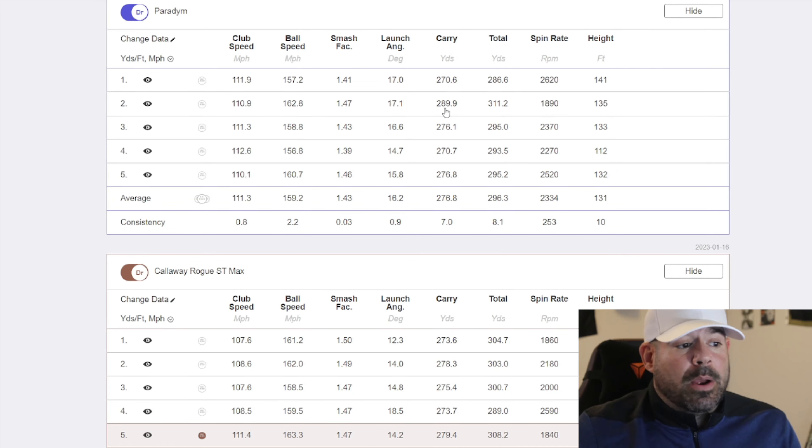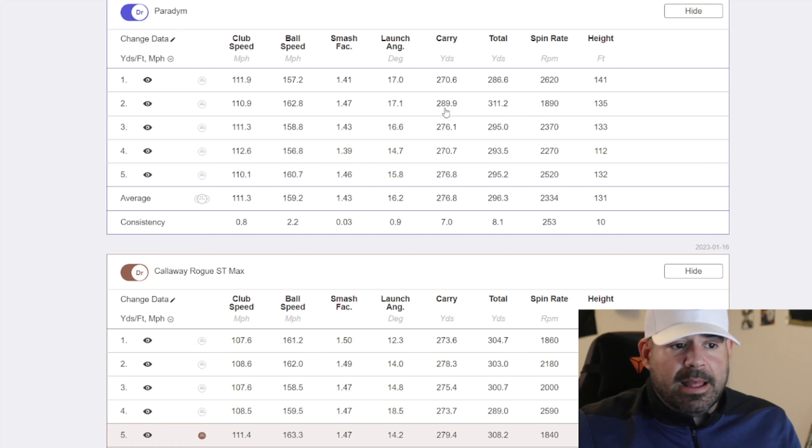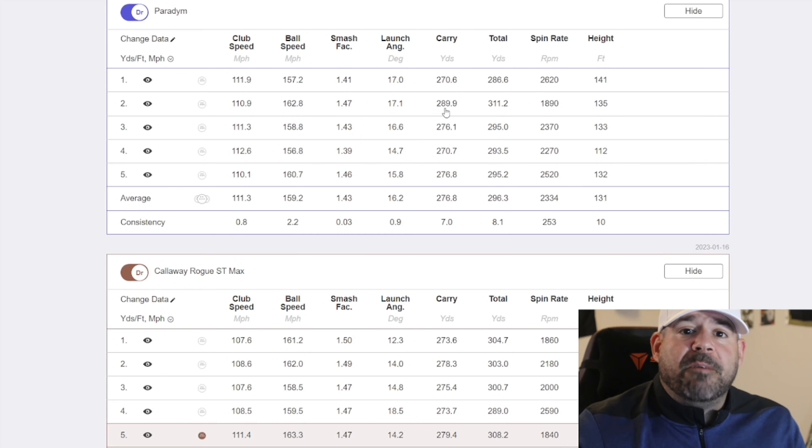A 280 carry on my Rogue is considered a bomb for me. But here's the one piece of data that says it all: on a bad day with the Paradigm — I didn't hit it well — I had a 139 ball speed, still carried it 271. Matching up: 111 to 111 club speed, ball speed 162 versus basically 163, smash factor even at 1.47 to 1.47. Launch angle was slightly higher, I carried it 11 more yards and rolled out 4 more yards. I was in complete shock at how forgiving and powerful this club is.